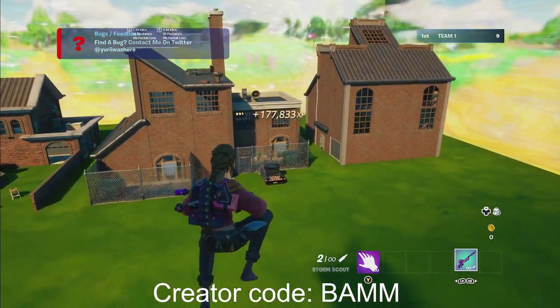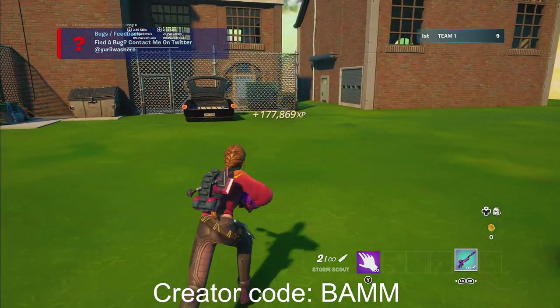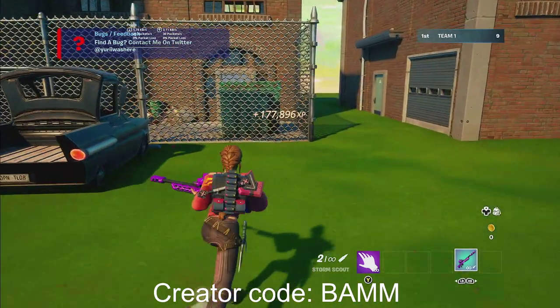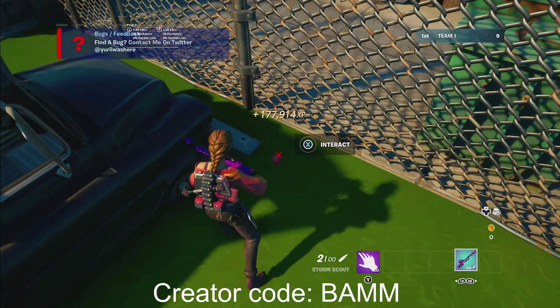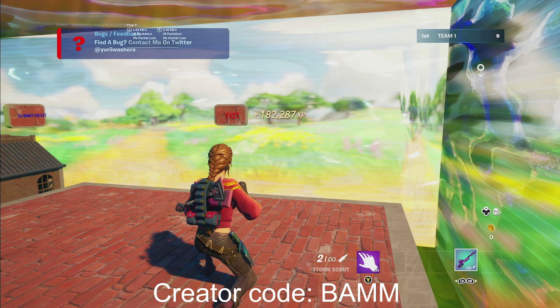Then we want to go all the way down to right by this car over here. We're going to go right next to the car, and it's going to be Interact right here — go ahead and hold that. And you'll start getting even more XP.